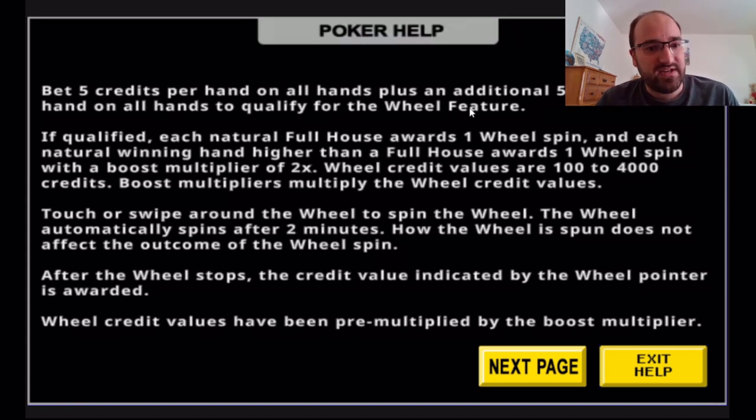If qualified, each natural full house awards one wheel spin, and each natural winning hand higher than a full house awards one wheel spin with a boost multiplier of 2x. Wheel credit values are 100 to 4,000 credits. Boost multipliers multiply the wheel credit values.